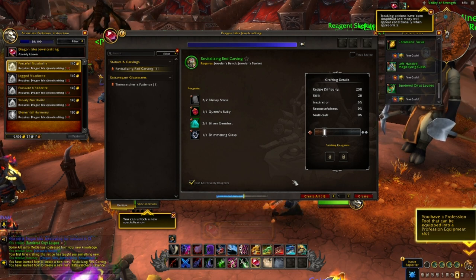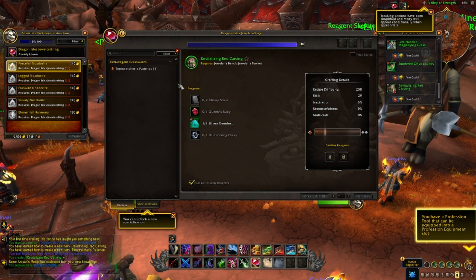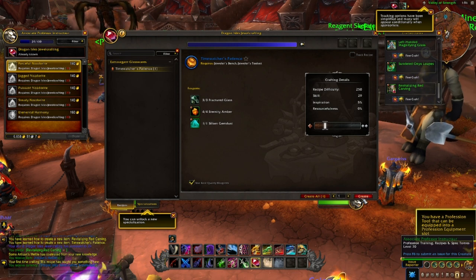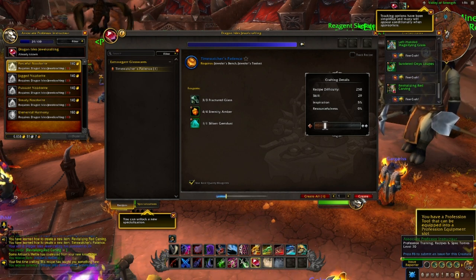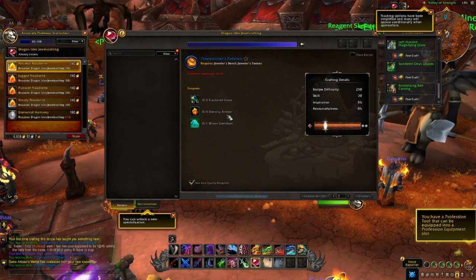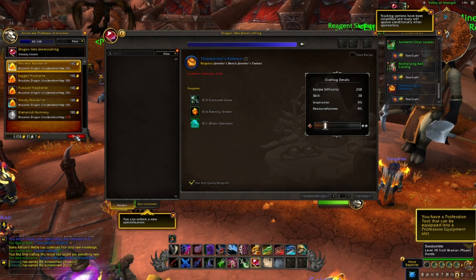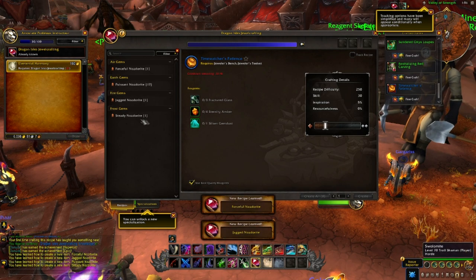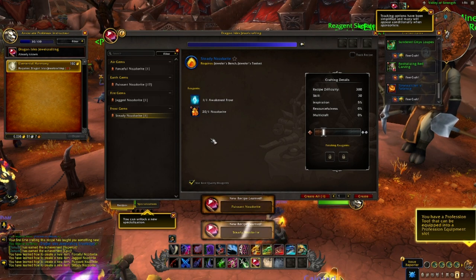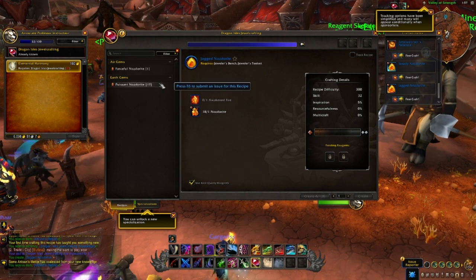Make a Revitalizing Red Carving and then use your daily cooldown: Time Watcher's Patience. This is where we can really save some gold leveling up our Jewelcrafting skill. Time Watcher's Patience is a daily cooldown that can take you all the way to 65 Jewelcrafting skill. Every day that you use this, you are saving having to craft a gem that costs you an Awakened Elemental and a Neltharite. This cooldown also gives you Neltharites every day, which is what we need in mass quantities to level up. If we take our time leveling over several days, we can get loads of free skill points and won't have to worry about the Neltharites — the only problem then is the Awakened Elementals.